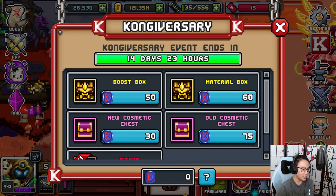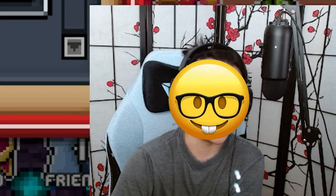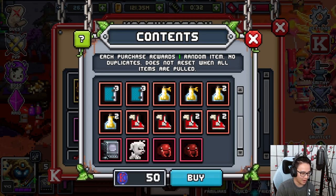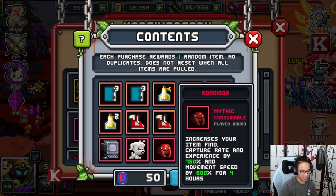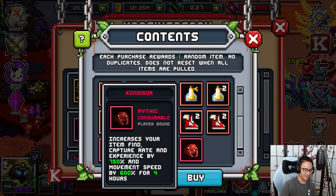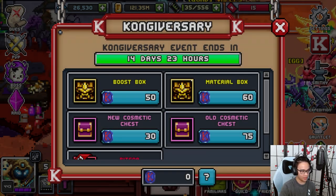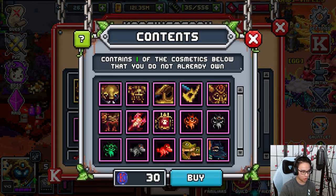The Kongiversary event will last for 14 days plus 3 hours, so it's actually 15 days. Going over the boost box — I think there's supposed to be one but right now there's two, I think they did an error here. Material box is the same as always.